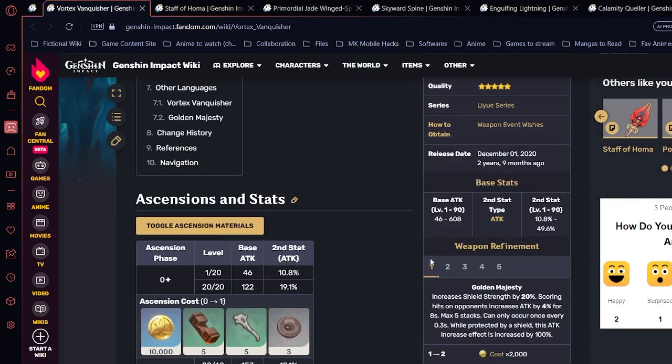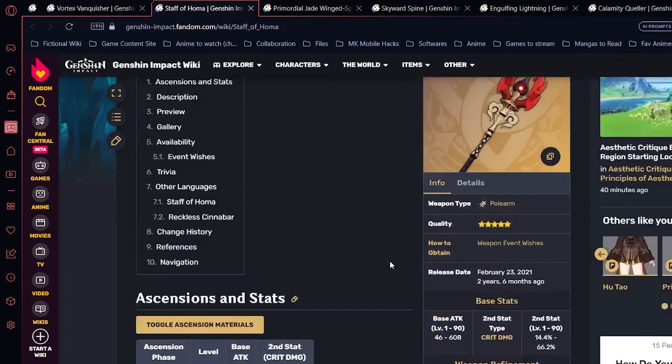Vortex Vanquisher is probably the best banner weapon for attack-based builds, including physical damage, since the attack percentage base will be very high. It's a very good weapon overall for any DPS-oriented build on Zhongli.